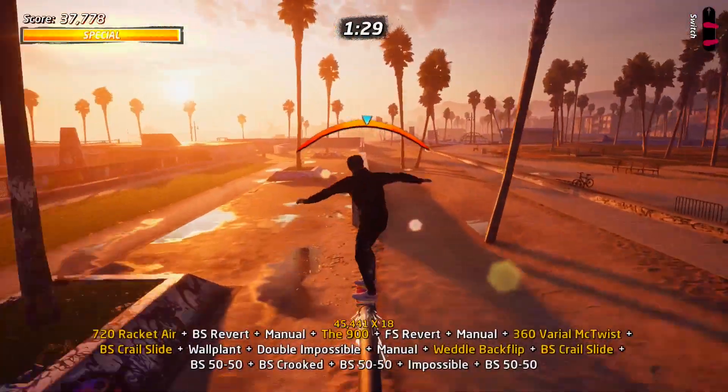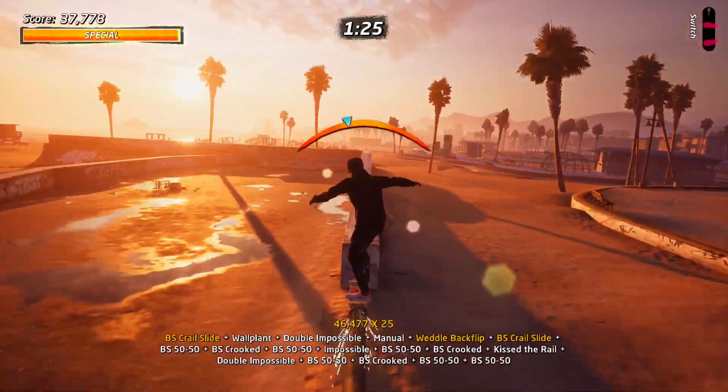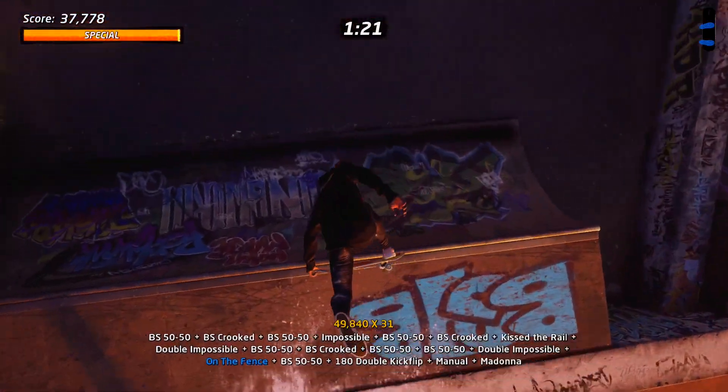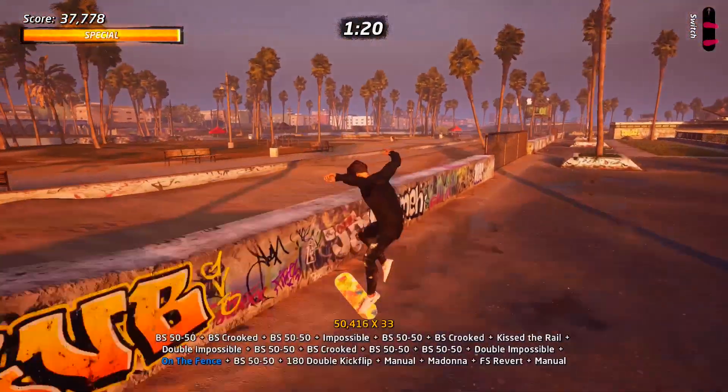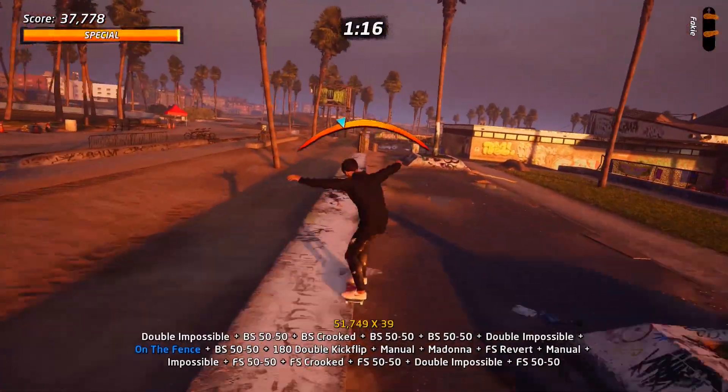Grind, and then jump up onto this wall. We're then going to clear these gaps between the walls and the fences just to keep the grind going along here. Jump off to the left, perform a 900, revert again into a manual, and then get back up onto the wall, and then keep clearing the wall and fence gaps.